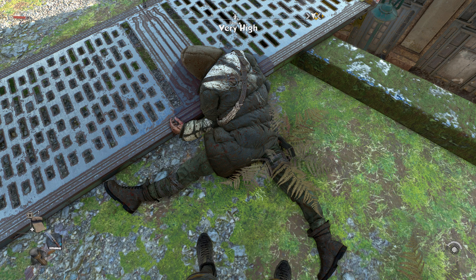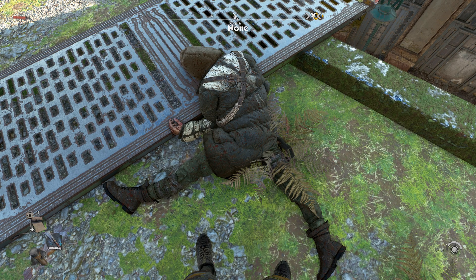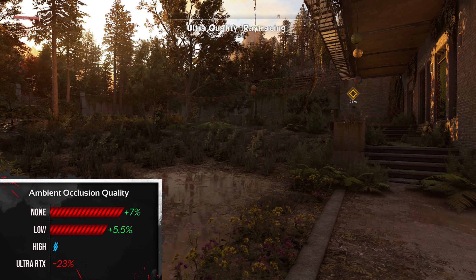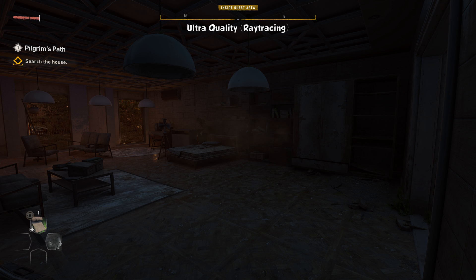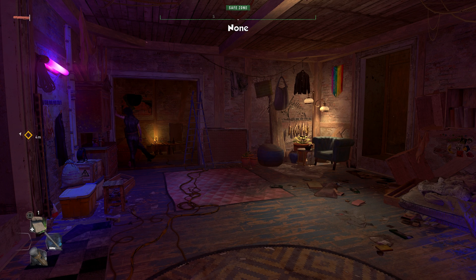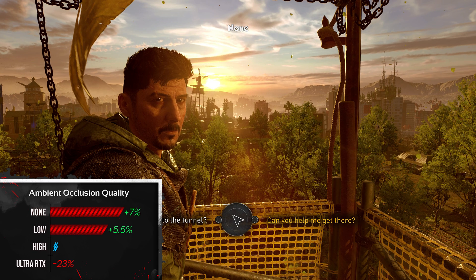Contact shadows quality has almost no visible difference between highest and lowest setting and no performance gain, so I just leave it on very high. RTX ambient occlusion is going to devour your frames, so even though it looks really good in some places I wouldn't recommend using it. Instead set it to low, since there is barely any difference between low and high but you can get around 5% higher FPS on average.